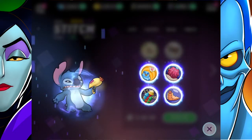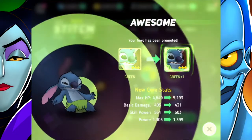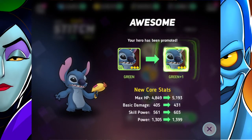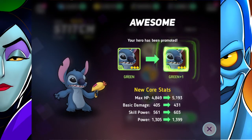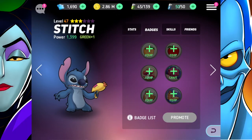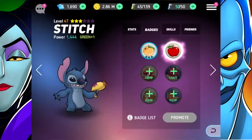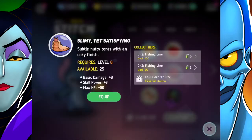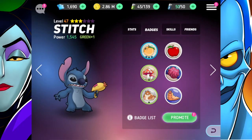Skill points hardly cost any gold early on but as you get higher it costs a lot more, so definitely save your gold for that. Let's go ahead and promote Stitch right away. He's green plus one now - check out his new core stats. His most impressive jump was definitely in his max HP. Now I thought before you had to enhance your badges before promoting, but apparently that's just at the very end.